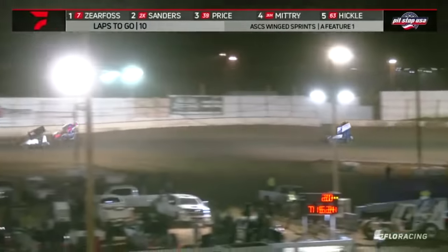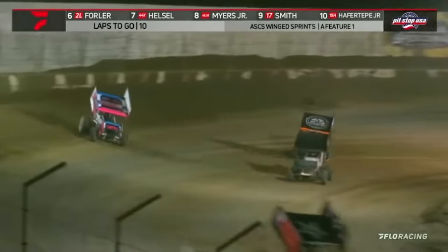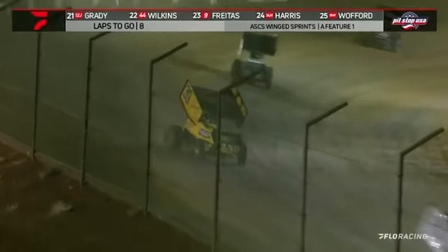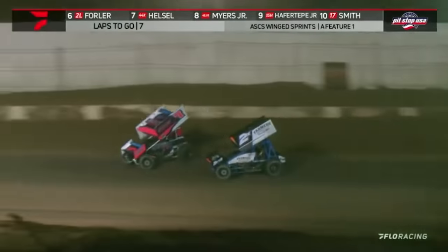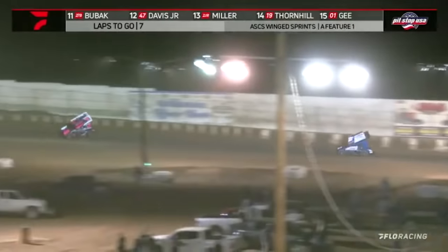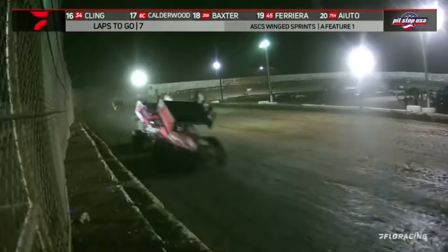Pulls four or five car lengths. Now into turn number two and down the back straightaway — look how contact Sterling Kling got into the wall, climbed that right rear tire up. Zierfoss, still your race leader. Sanders is right there, down into the corner with a little lower entry, and he pulls alongside the number seven car. Zierfoss knows he's got company now. Sanders has to let it slide up — catch something. Here comes Price down low, looking for the number two spot. Slides out across the snoot of the 2X car.